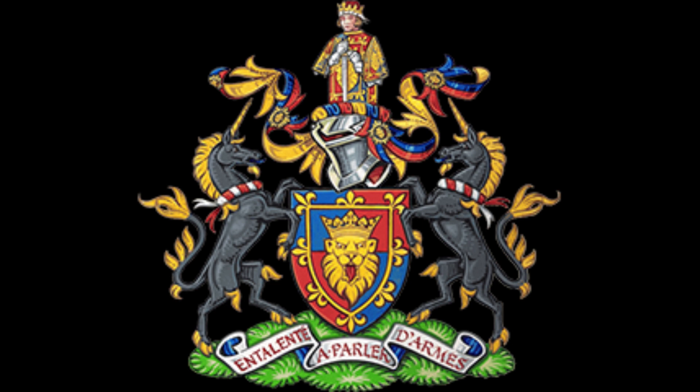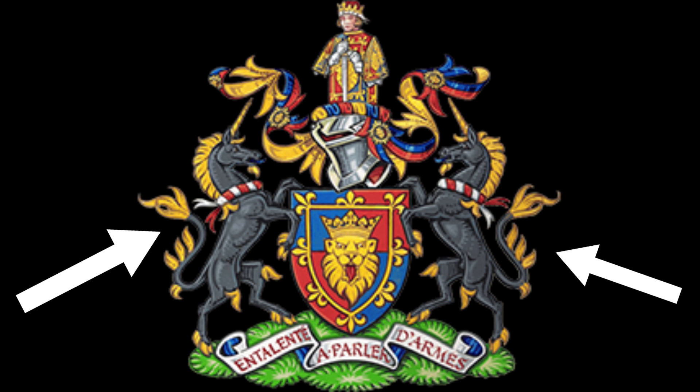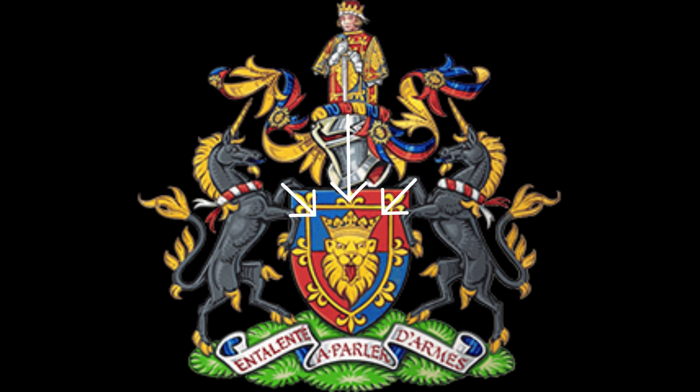In order to learn how heraldry works, we're going to need to know what everything is called. For starters, this is not a coat of arms — this is called the armorial achievement. This here is called the crest. This is the wreath. This is the mantling. This is the helm. This stuff is the compartment. The motto goes on the motto scroll. The things supporting the shield are called supporters. And this is the arms — if someone says coat of arms, this is what that refers to.